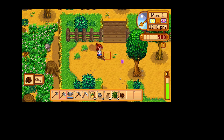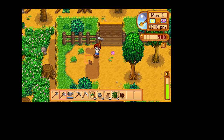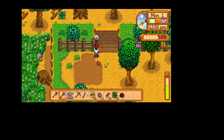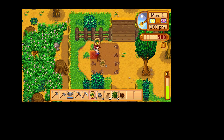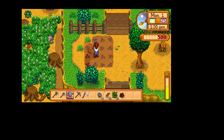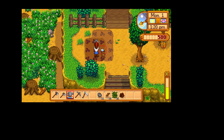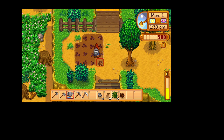You can't hoe that piece of grass. I think this is going to work just fine. Now we're going to plant our seeds — here we go. I'm just all over the place planting these seeds. Planted them all. Now we have to water them every single day except when it rains — thank you for the rainy days. If you don't water your seeds, they won't die, but they won't grow anymore, so you do need to water them.